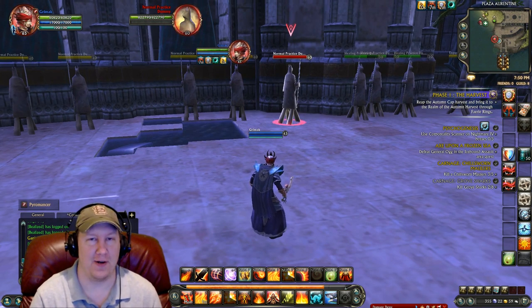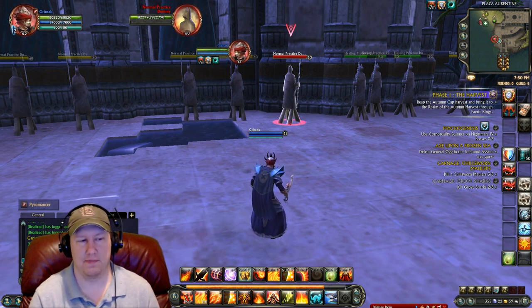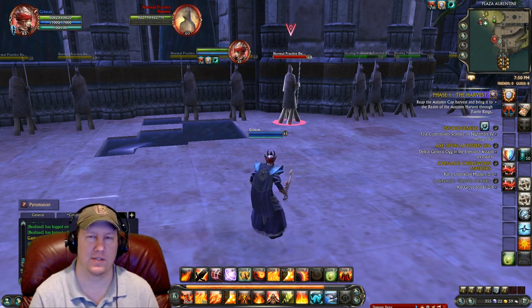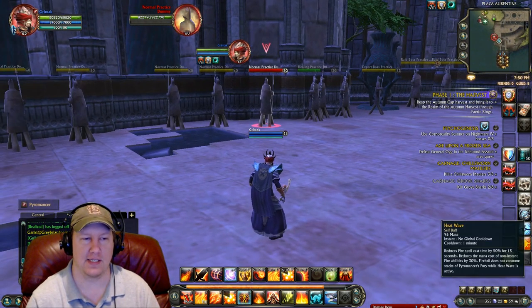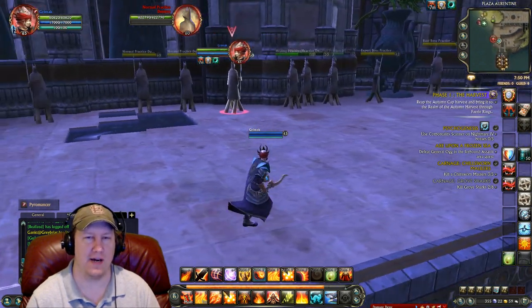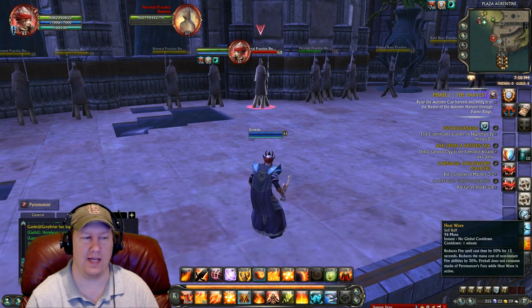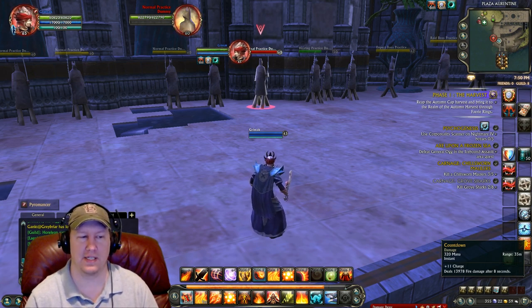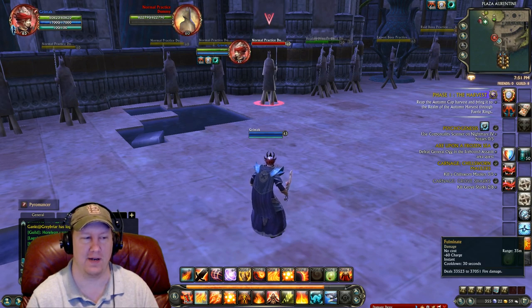After burning all your big cooldowns and doing burst, you'll basically be spamming Neural Prod because it's the only ability open. That's when you want to cast Heat Wave, which makes your fire abilities cast much faster. Hit Heat Wave and then stand still spamming your main spam macro — it'll keep Internalized Charge up, since Internalized Charge isn't automatically cast in the Fulminate spam macro.